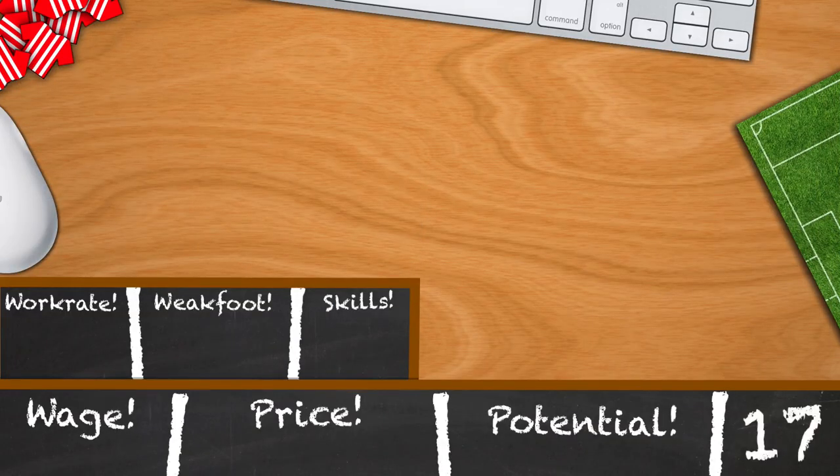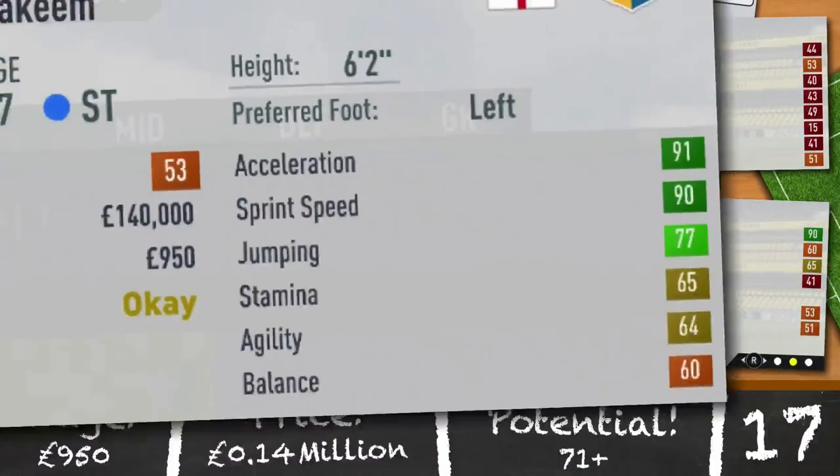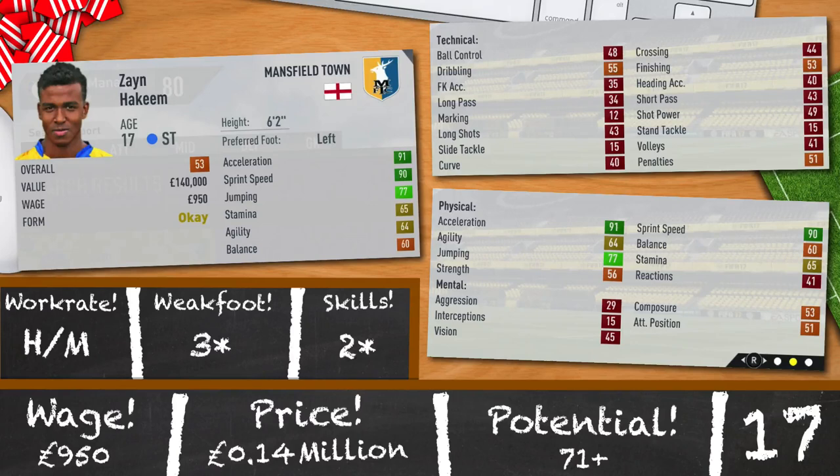Our next player is Zane Hakim of Mansfield Town. Plays striker and is a damn pacey one at that: 91 acceleration and 90 sprint speed. 17 years old and 6 foot 2, which is impressive. He's 53 rated at the beginning of a new career mode, and he's got high/medium work rates, 3 star weak foot and 2 star skills. For just 140,950 a week, he's not going to destroy your budget.